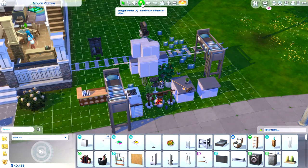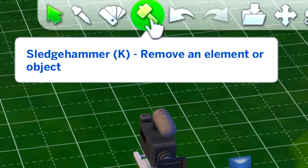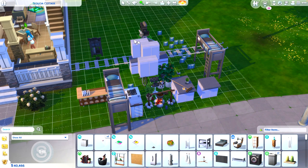Once you've moved the items you want to get rid of, select a sledgehammer and highlight the items you want to sell.